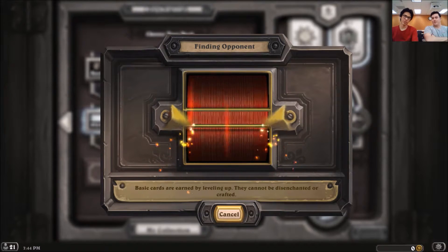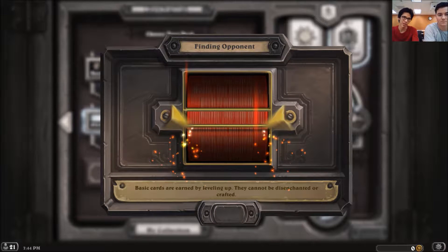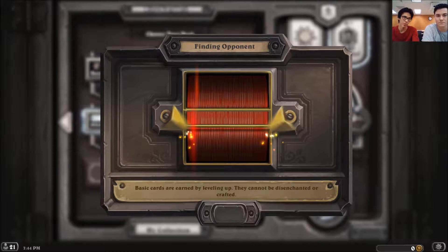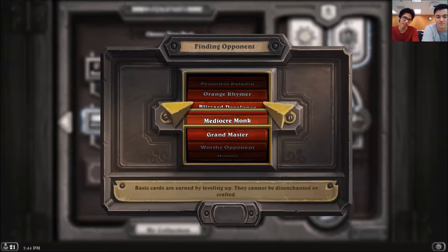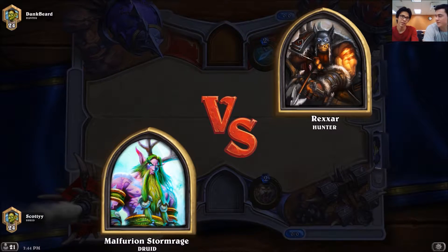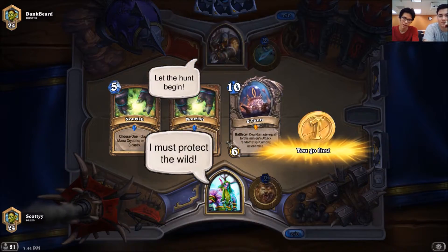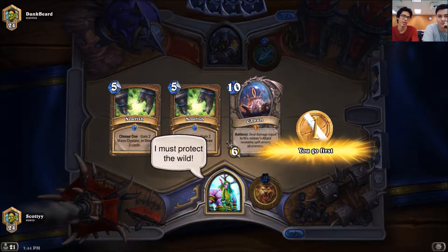So like the way C'Thun Druid works is you wanna get your ramp in the early game. So Living Roots is a card to keep because it's an early game removal, so it's Wrath. C'Thun Activator, so like the 2 mana 2-3. Anything that's like 2 or below you definitely keep pretty much. That's the Mulligan. And if you have the coin, 3 drops are kind of okay too.